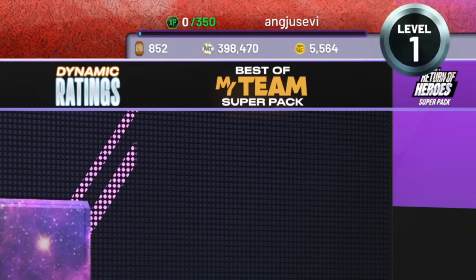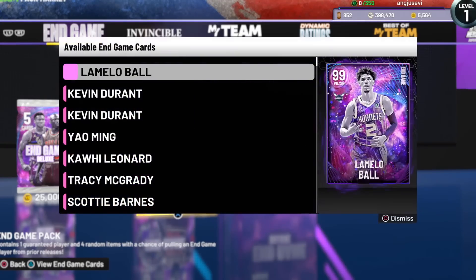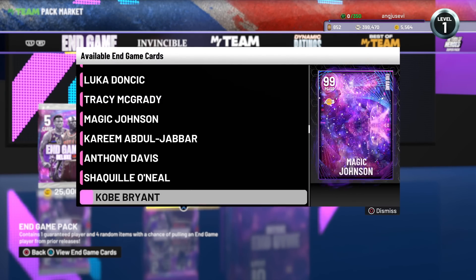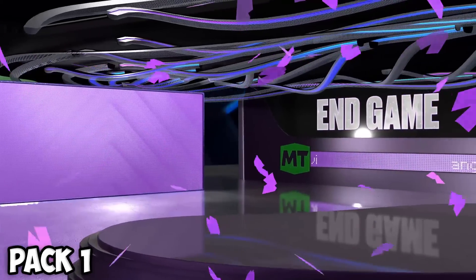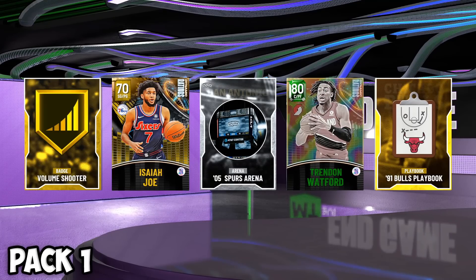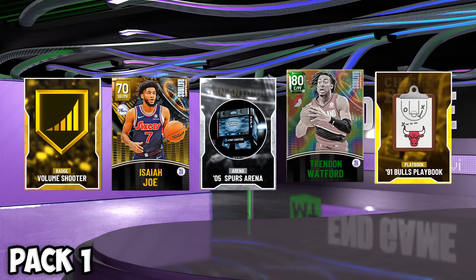We have close to 400,000 MT left on this account. We're going to rip all of these end game packs and see what we can pull. Whatever we pull, we'll translate it into the 2K23 version and add it to our squad. Pack number one — can we start it off with a dark matter? We get an emerald: Trenton Wofford and Isaiah Joe. None of them have a good card in 2K23, so I'm not adding any of these to the team.